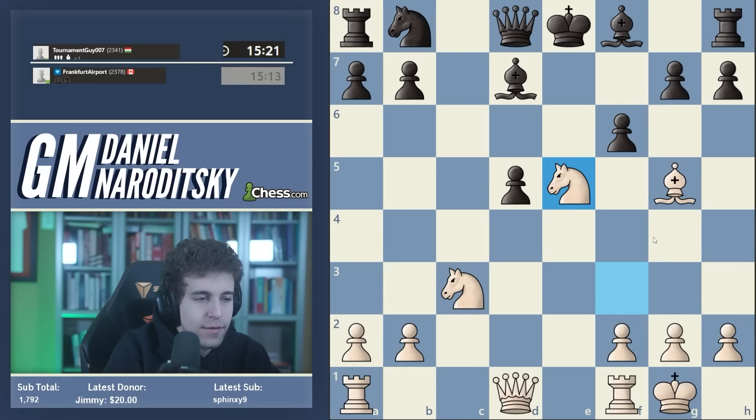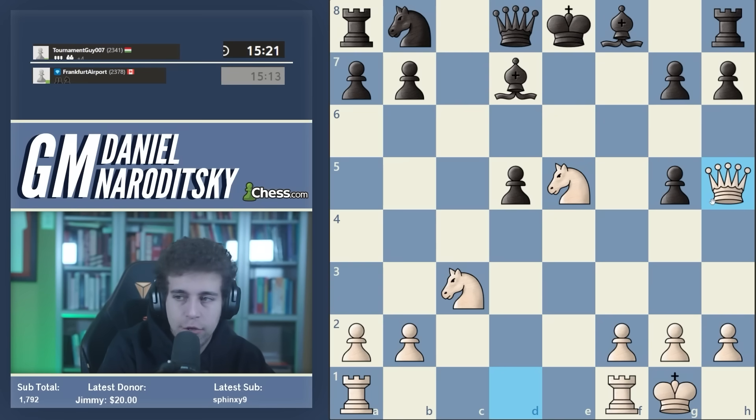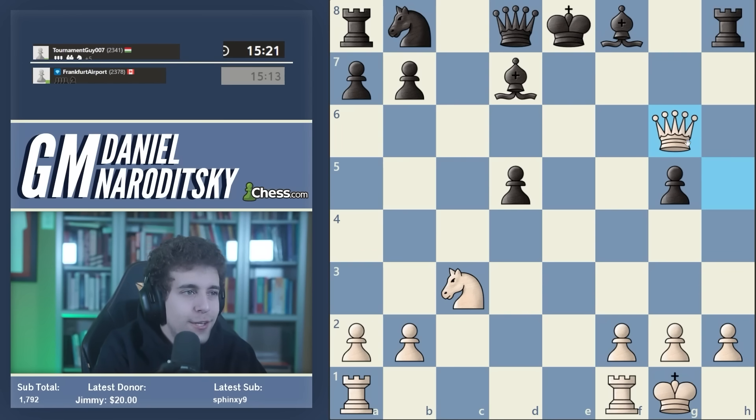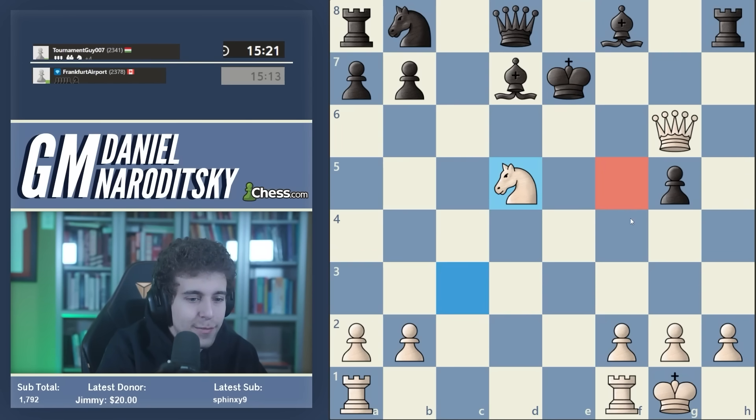And if black plays f6 here - white to play and deliver a powerful crushing blow. Knight takes e5 - I like moves like that, both pieces are hanging but black can only take the bishop. Now queen h5 check, hg, and obviously you don't take the rook - you take the pawn. Knight takes d5 is mate. This line is very nice.